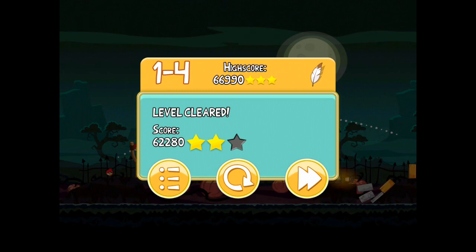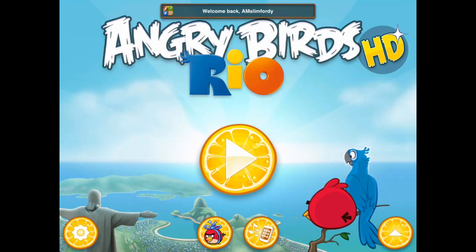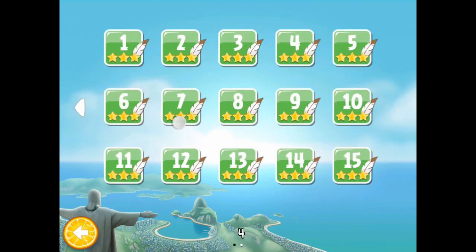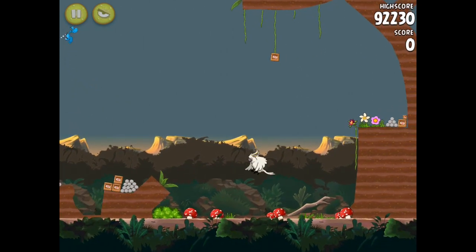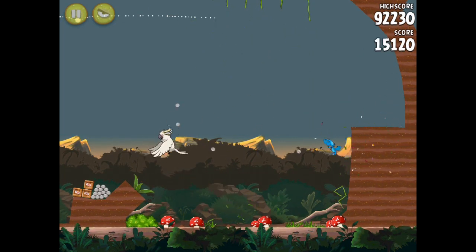The next birds we're going to look at are Blue and Jewel together. They appear only in the Angry Birds Rio app. We're going to first take a look at Blue and Jewel together — they first appear in Jungle Escape. This happens to be a boss fight against Nigel, so the first set in the slingshot are Blue and Jewel together. When we fire them and tap the screen, Jewel starts flying straight across. This is similar to the Laser Bird in Angry Birds Space.